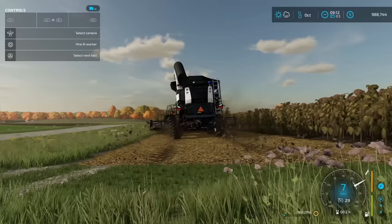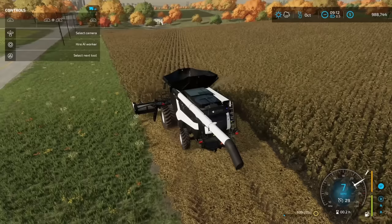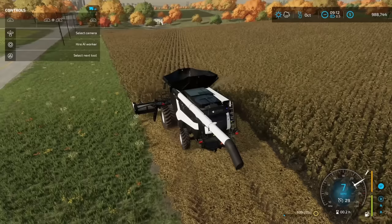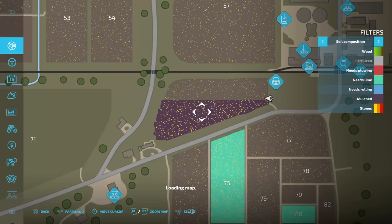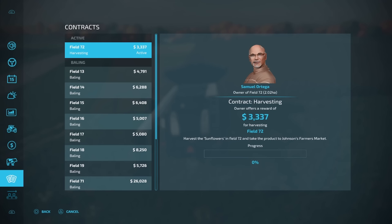This is absolutely mulching — you guys can see it even mulched the grass. The grass is getting cut down; this thing is just mulching everything in its path. I've made about halfway through the field. Let's go look at our map — you can see the bottom portion is mulched. Now let's go take a look at our contract status. If I come down here, you can see that we are at 0% complete. That's going to be a problem.